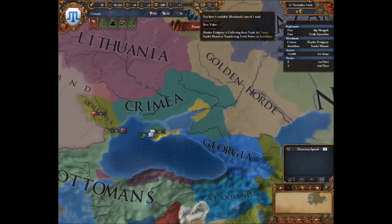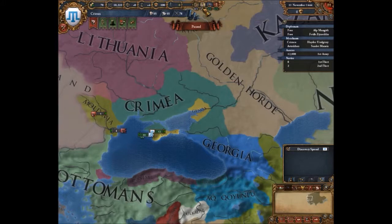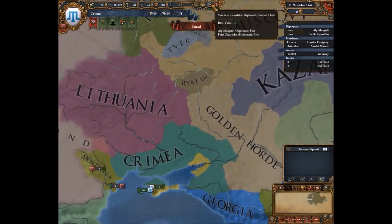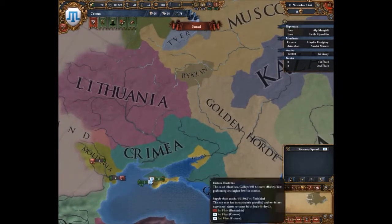Up in the top here you have your merchants, used for trade; your colonists, which I don't have any of; diplomats, which are self-explanatory; and missionaries — they're all pretty self-explanatory in what they do.